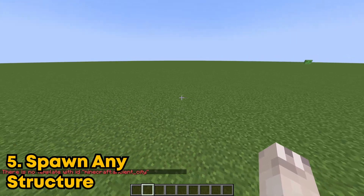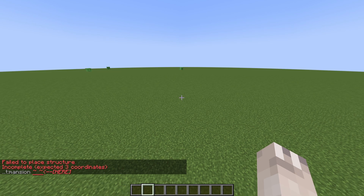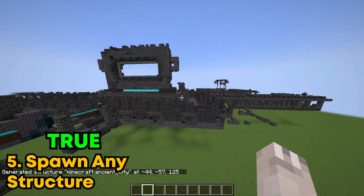There's apparently a new command that can spawn any structure. Yeah, look at the whole list of all of them. Let's just do ancient city and see if it works. Damn, this looks crazy.